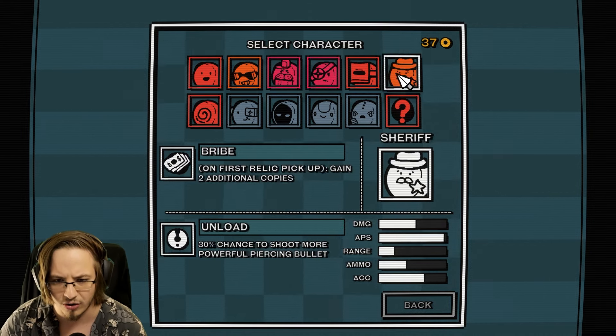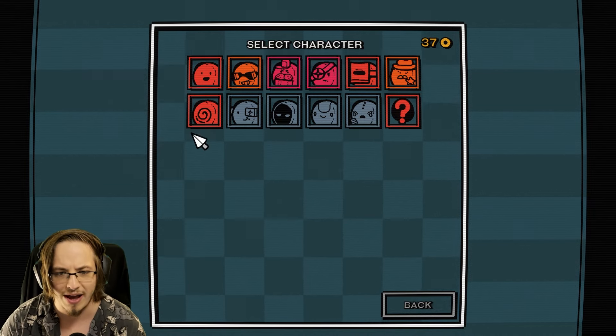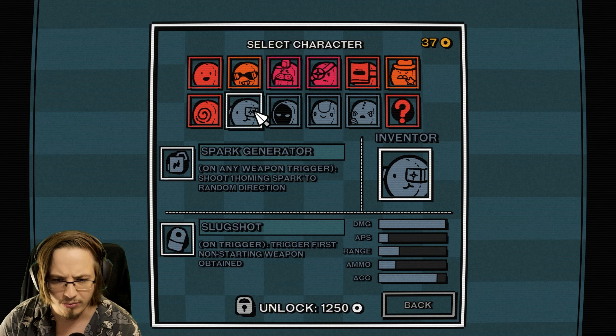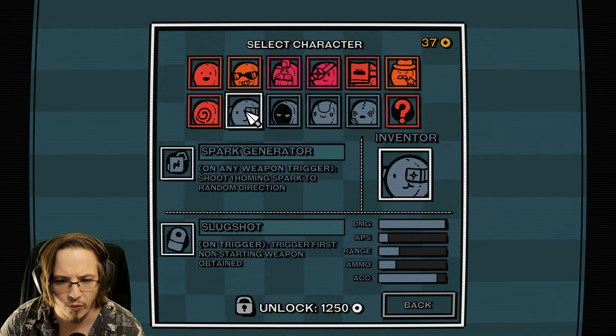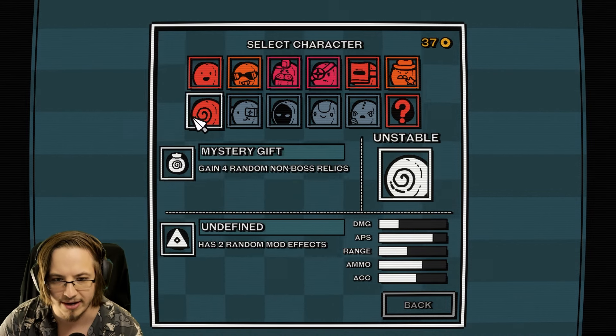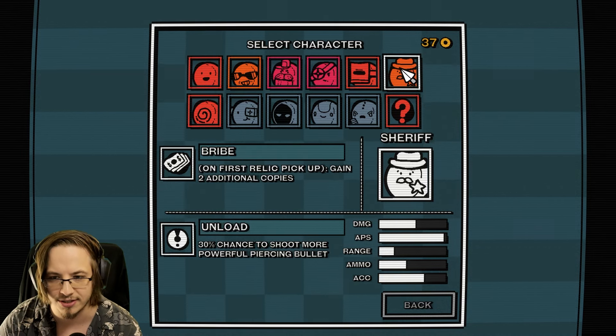There's all of these new characters here. They also have different starting relics and stuff like that, which is really cool. Let's try the inventor - spark generator: on any weapon trigger, shoot one homing spark towards a random direction. Oh, I don't have him unlocked. You have to pay the currency to unlock. We're gonna play the Sheriff. On first relic pickup, gain two additional copies, 30% chance to shoot more powerful piercing bullets.